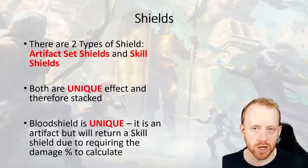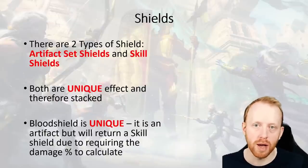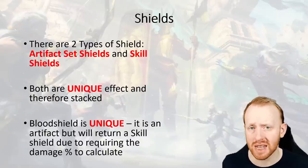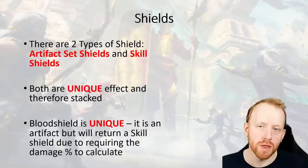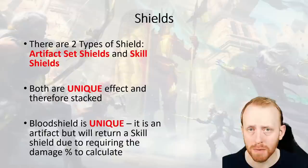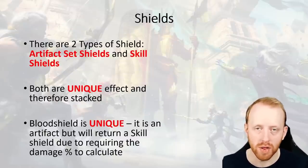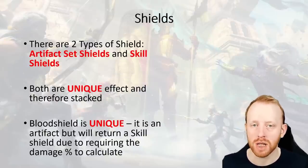Artifact shield sets have a time limit - you can't reapply them if they expire, whereas skills can be reapplied. The only thing to call out is the blood shield accessories from Clan vs Clan. These are unique in that to calculate the shield amount, it needs the damage equation - so it's considered a skill because you need to hit someone to calculate that shield. It can't be calculated based on your champion in advance. So that is coded as a skill, not an artifact set.